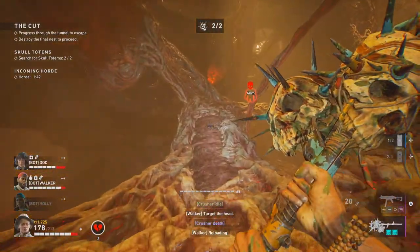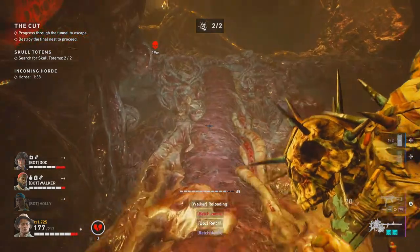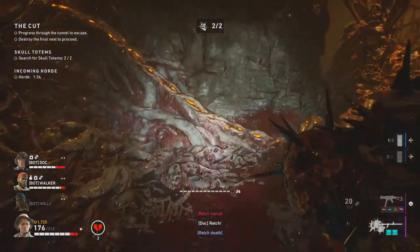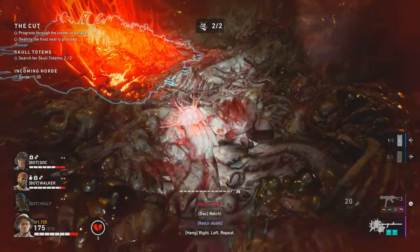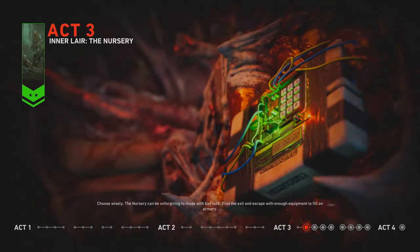There is another way to exit: by going into the inner hive. Inner hive entrances are special, optional, and random entrances that end the stage and lead you to the final area of the ridden hive, called the nursery. Since the inner hive is a new stage, you can also get three more totems from it.